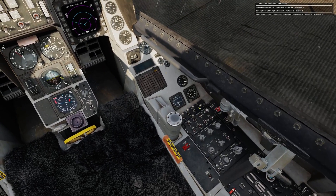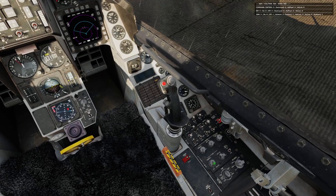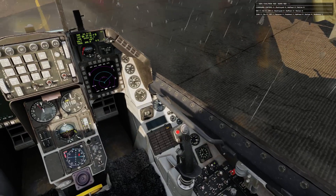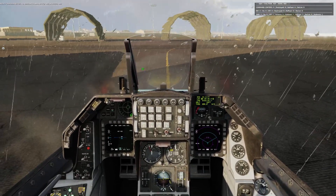The MAPS is actually not included in the Block 50 F-16, so yeah, that's that. On standby on the radar — there we go. What we need now is the INS system to align.